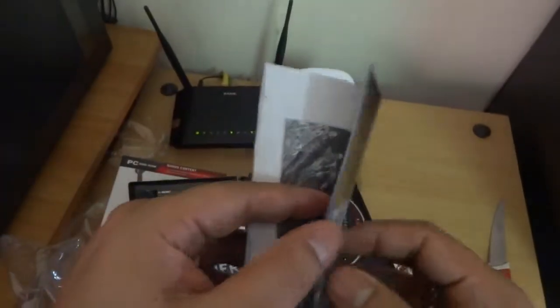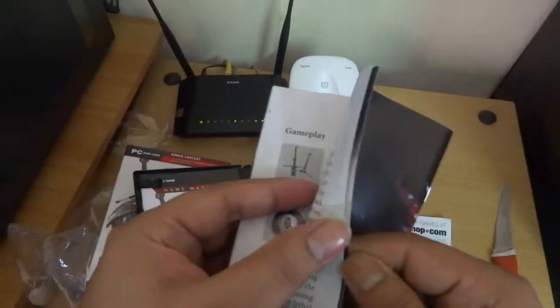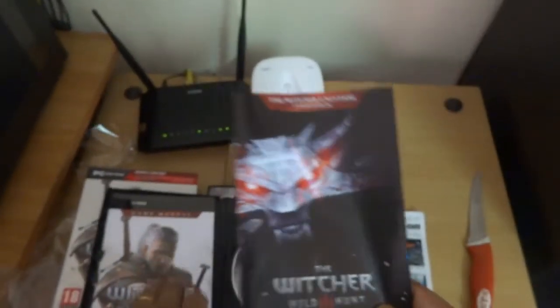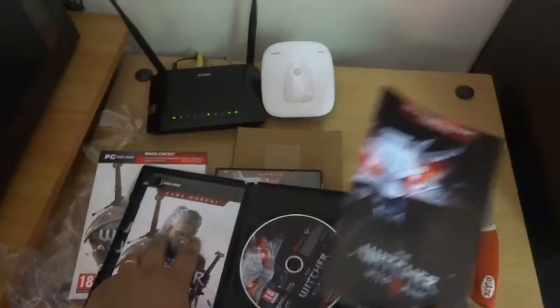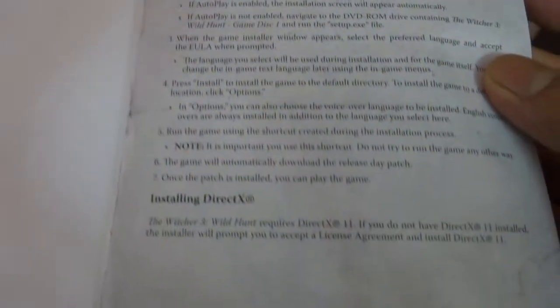If you haven't read the books, I suggest — if you like Witcher — stop everything, buy the books. They're available on Flipkart, Amazon, and other websites. Read them and you'll be acquainted with the game universe and enjoy it more. The game manual, as usual, is not really a manual — it's like a game manual for toddlers: just how to install the game.